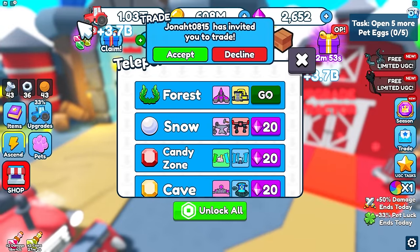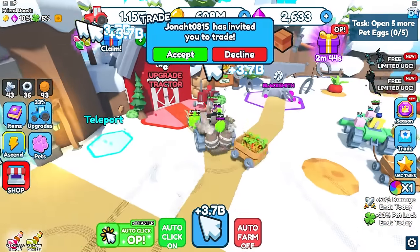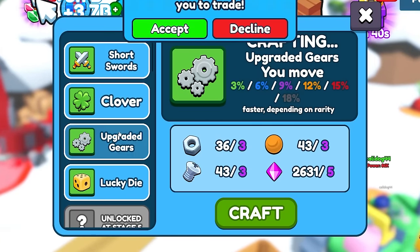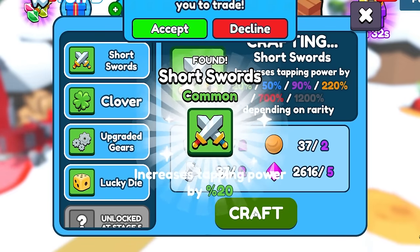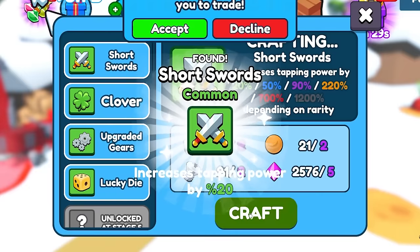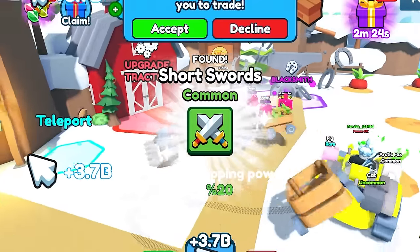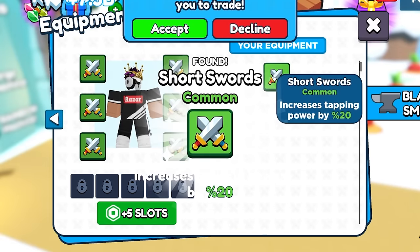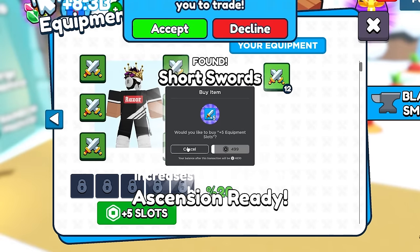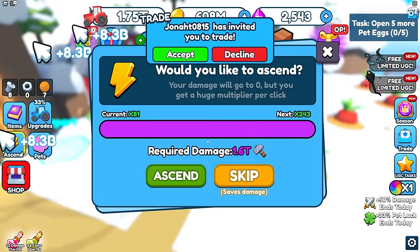I teleport to the blacksmith. There are dungeons too for gems but I don't need gems right now. At the blacksmith I buy tons of swords for more damage — spamming a bunch of them. I almost can ascend. I can even buy more equipment slots but I don't need that right now.